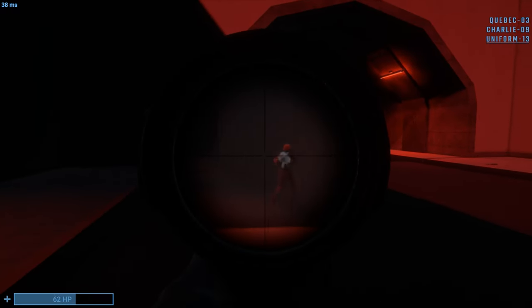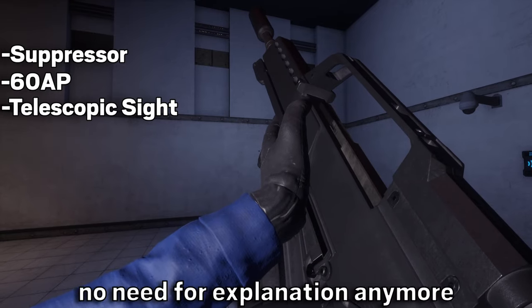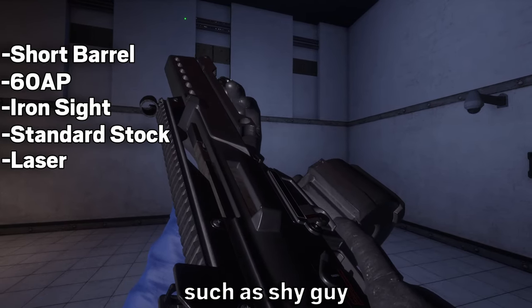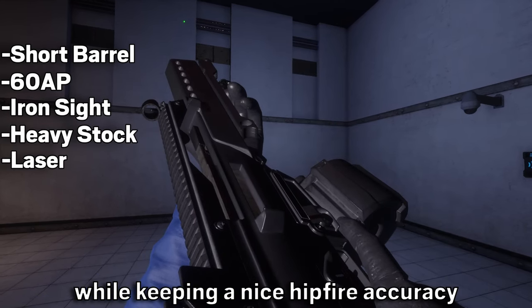Now the last MTF weapon, the G36. The first preset is, again, a sniper — no further explanation needed. The second preset is the hip-fire monster everyone fears, especially SCPs such as Shy Guy. And the third is again for you people who like to ADS while keeping a nice hip-fire accuracy.